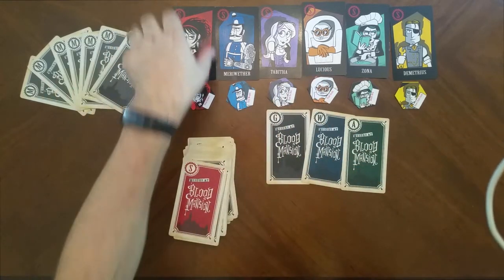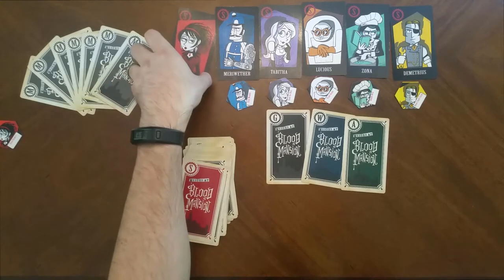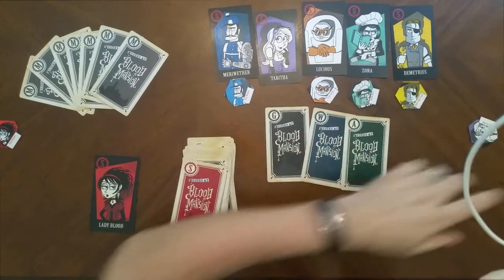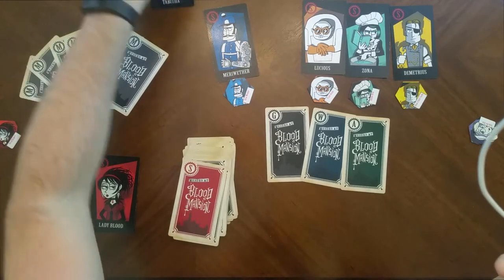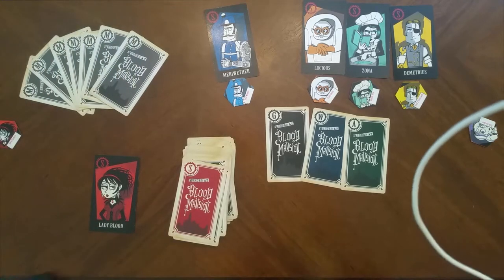First you pick who's playing. We'll add Lady Blood here since she is the hostess of the evening. We'll add Tabitha, and we'll take Meriwether here because he's close by, rocking the awesome mustache and the unibrow — not so awesome, but cool anyway. I'll be Meriwether.